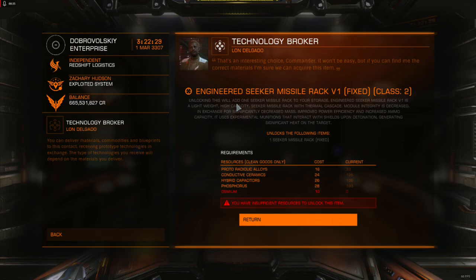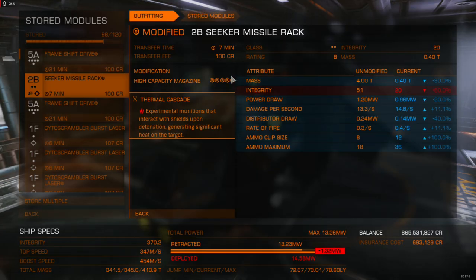It's definitely not for general audiences in the game. You can see here it's noted for a high-capacity magazine with thermal cascade, and there's some extra stuff going on in the attributes page that isn't normally there when you just look at high-capacity magazines. If you'll recall, during the community event they announced that this missile rack would be a combination of high-capacity and lightweight, and so far this is pretty much the case.